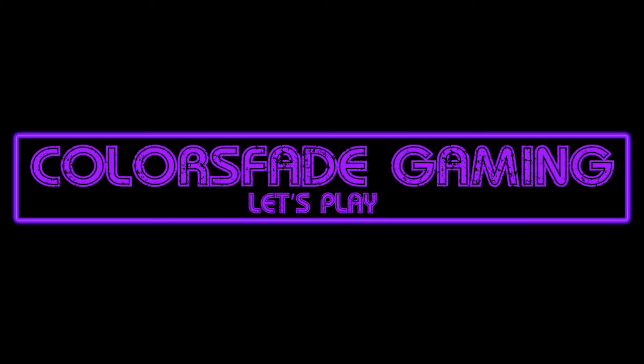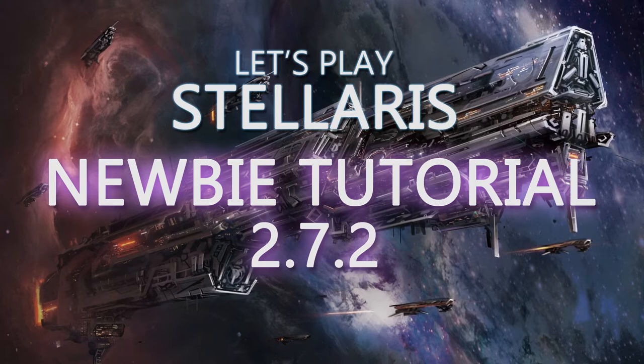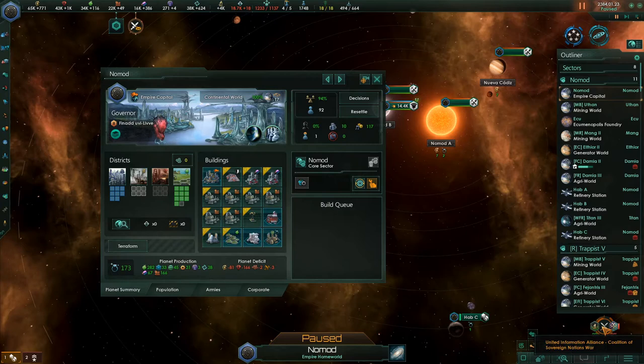Hello everyone and welcome back to the Let's Play Stellaris Newbie Tutorial Series for version 2.7 of the game. I'm your host, ColorSv8. It's episode 17 and it is the year 2384. There is a war going on between the United Information Alliance, which is us, and the Coalition of Sovereign Nations.